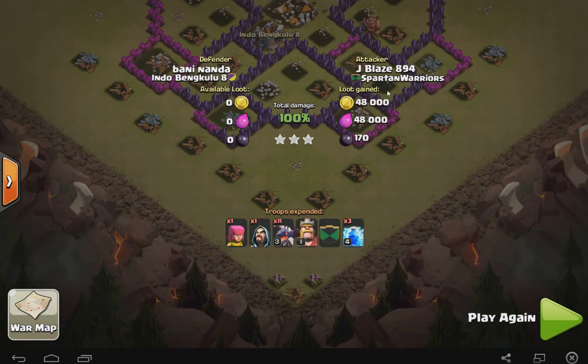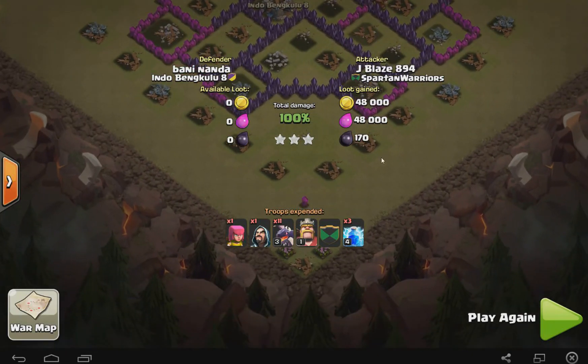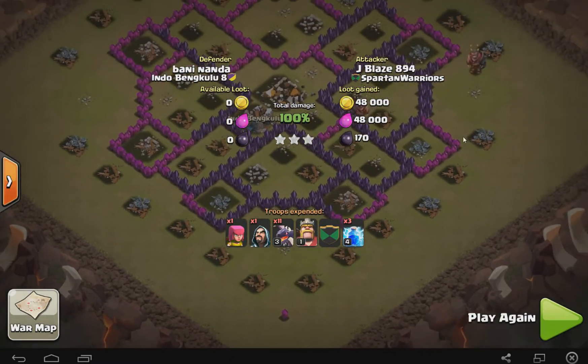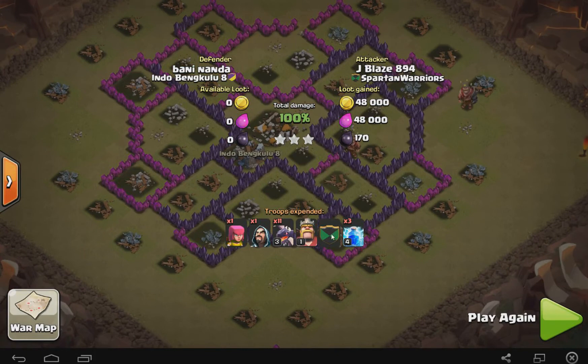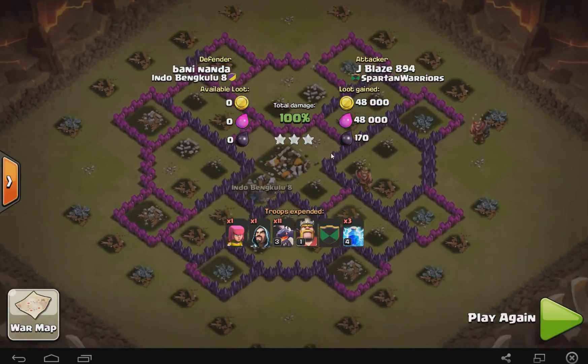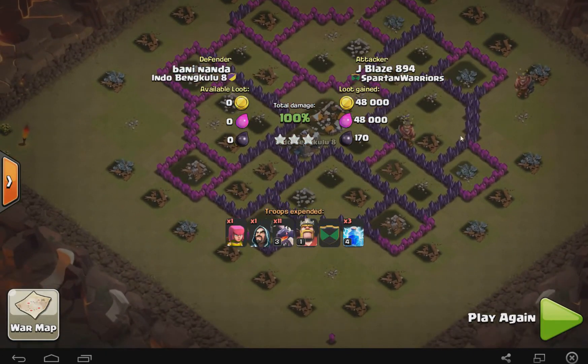Keep up the great work. He only managed to get 48,000 in gold and elixir, and then 170 in dark elixir. So he didn't really get a lot, but of course this is a war so you're not really going to get a whole lot out of it. He used 11 dragons, a king, a CC, 3 lightning spells, and then a wizard and archer. I don't recall even seeing them in there but they were there somewhere. Good job Jblaze, thanks for all your hard work.